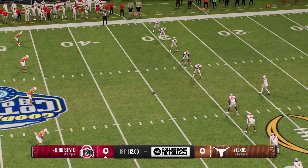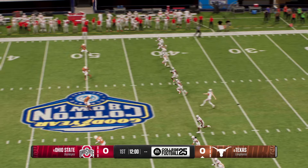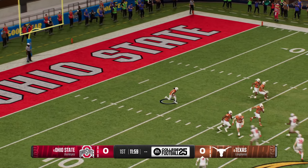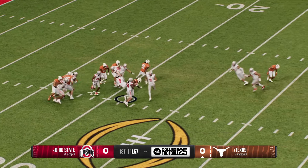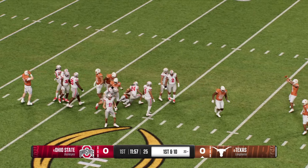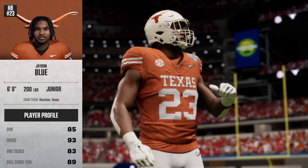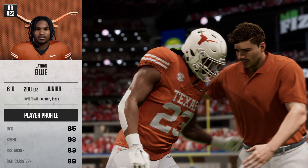The Buckeyes will kick this deep to get us going. Fields it just outside the goal line, and they stop him at the 23. That's solid coverage. So Texas' offense is going to get the chance to start this game off.